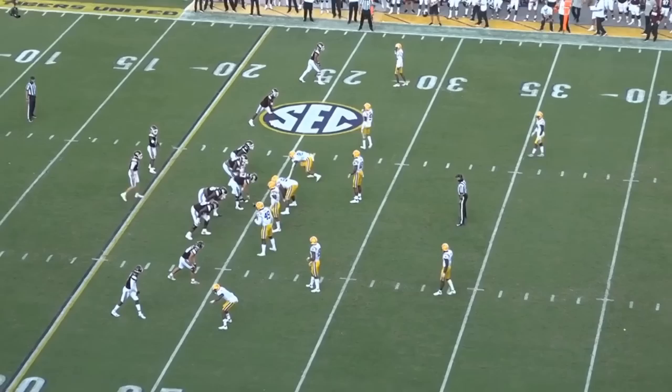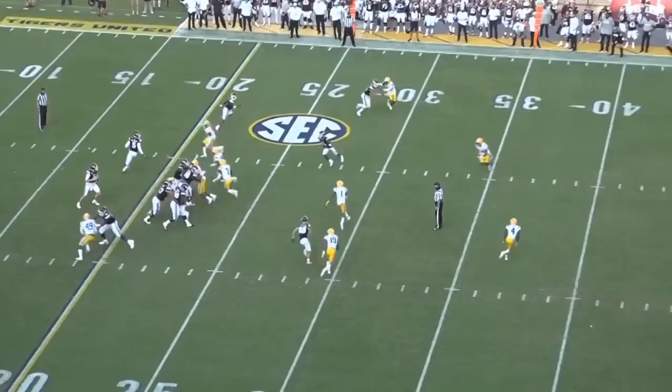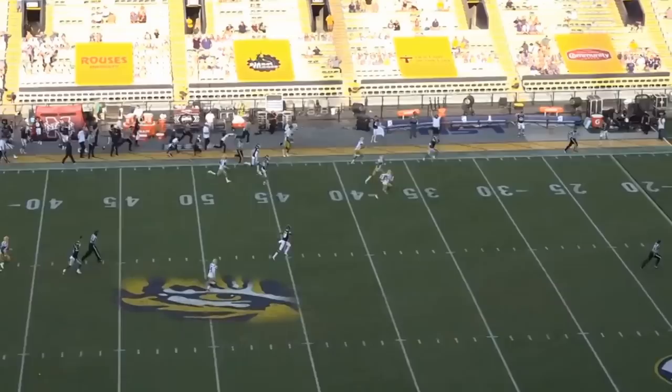The next one, first and 10. This time they just get out-schemed a little bit. They're going to run a variation of mesh with a post and a wheel up top. The wheel gets dropped, there's a missed tackle, and that thing is to the house — 75 yards. Thank you very much. That's how you get a 600-yard day.